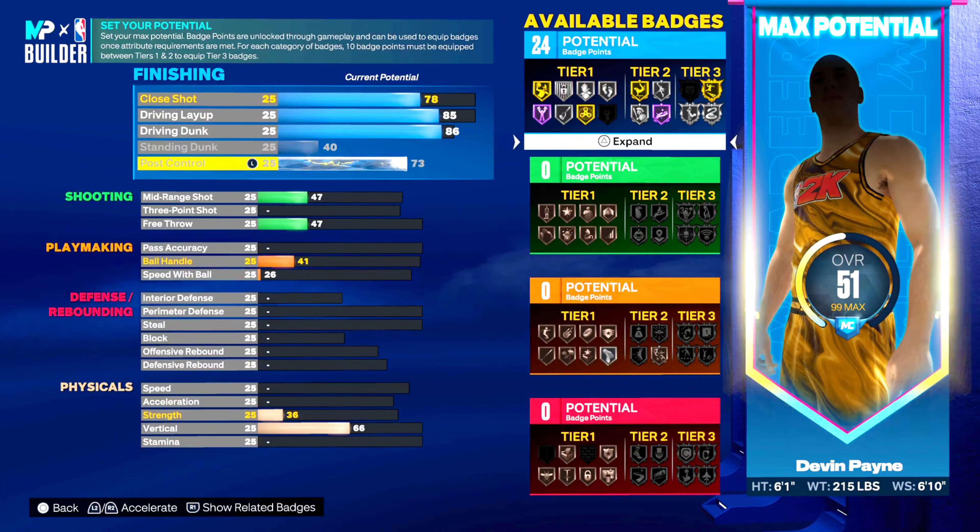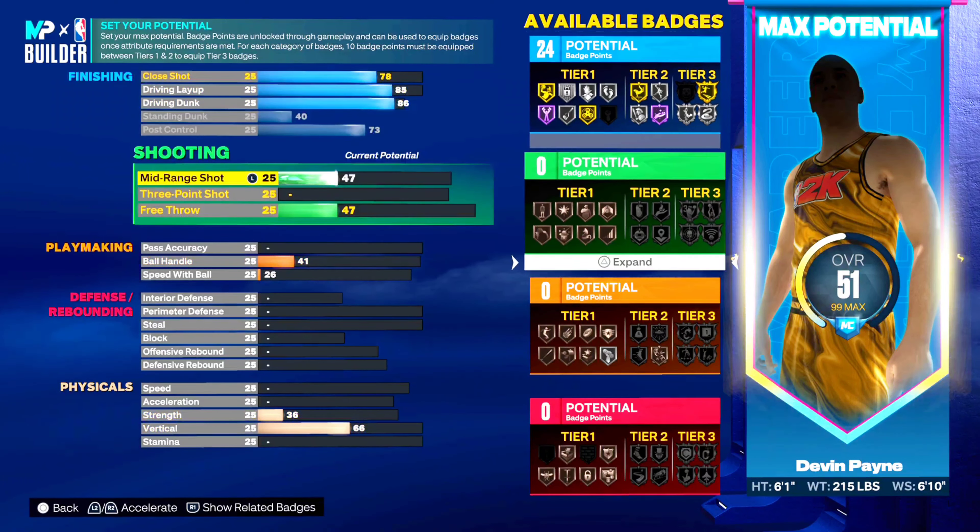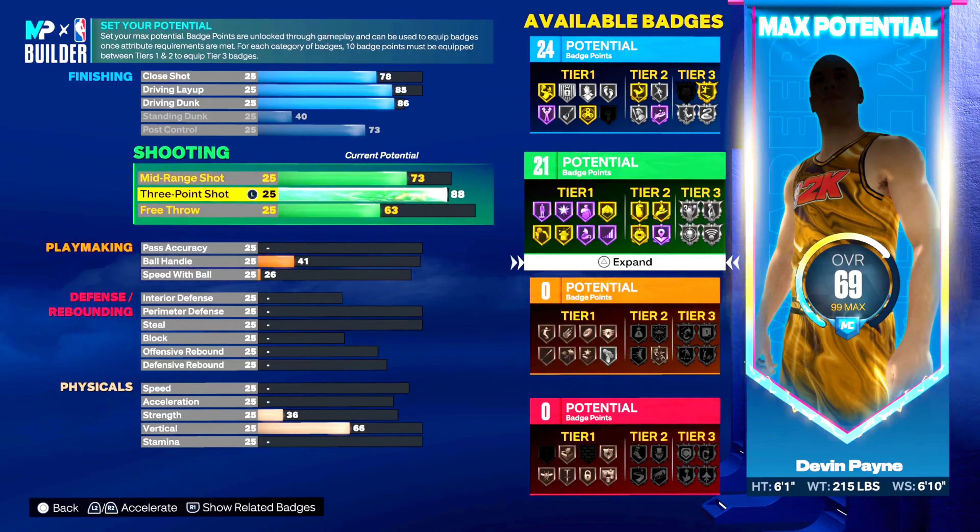Post control is actually maxed out. You may be wondering why — being able to post up and post spin as a 6'1 guard is one of the most fun things you're gonna do in this game. You can actually back people down. The whole reason I maxed out the weight is for that. You're gonna be able to drop step and do all sorts of things. You should be able to bully people, especially with the post hook too. Three-point is at 86 — right between wasting a lot of points and having enough three-ball to shoot very consistently in this game.